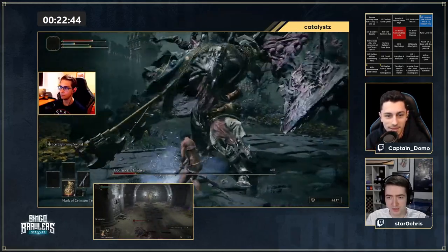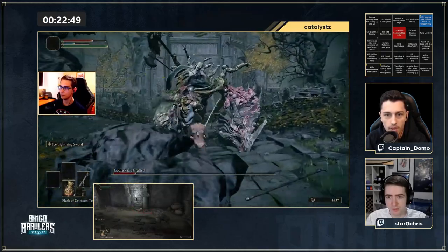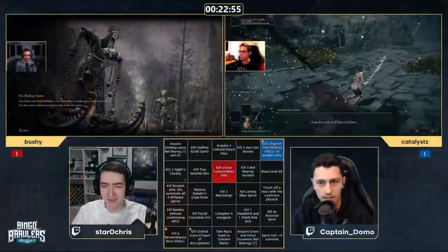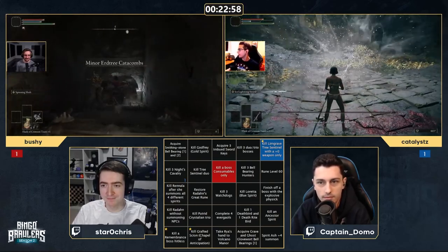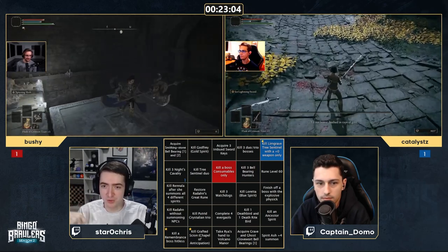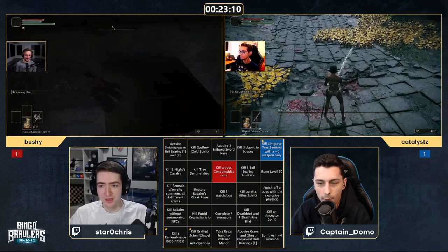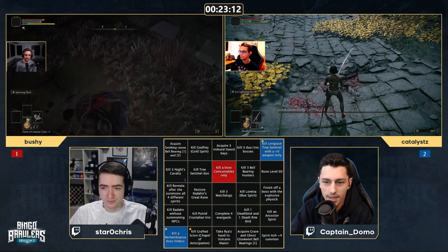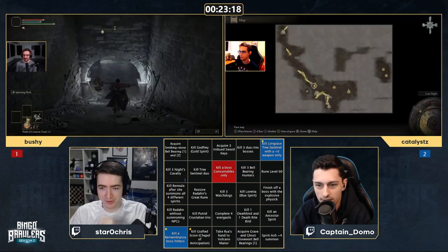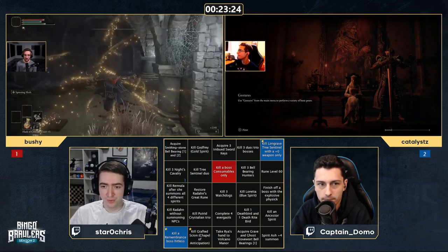Good RNG for Catalyst on Godrick — he gets the jumping attack between slams. The riposte hitbox on Godrick is a bit tricky: you have to back up slightly rather than standing right next to him. Catalyst gets another corner square with Godrick and the Remembrance Hit List — now primed to complete the diagonal. Meanwhile Bushy is entering a catacomb, going for the double watchdog with crystal darts, which will be a big block on Catalyst's diagonal threat.